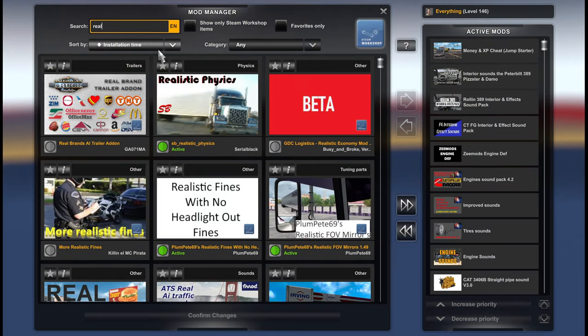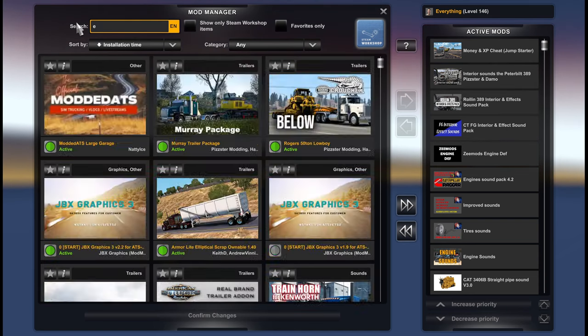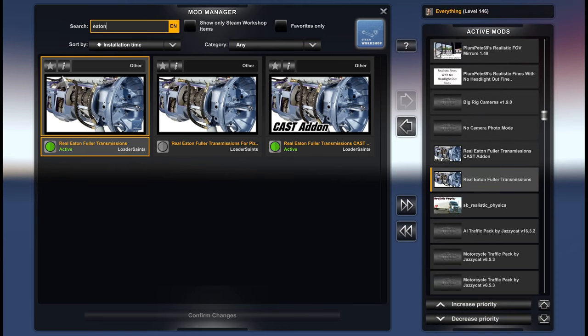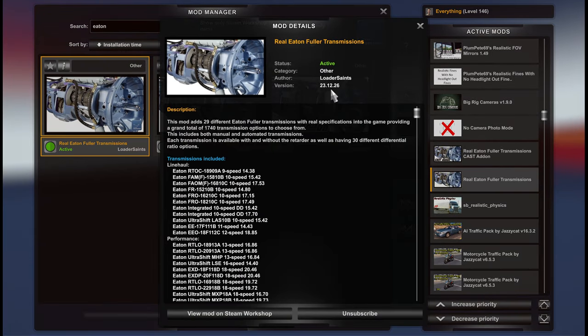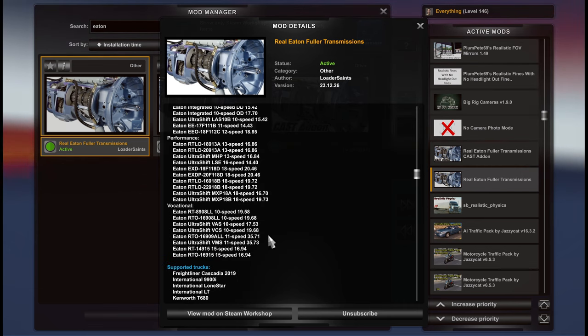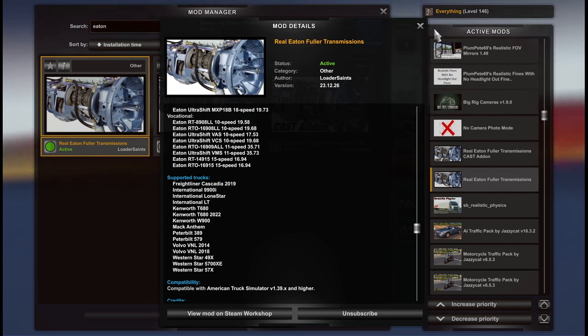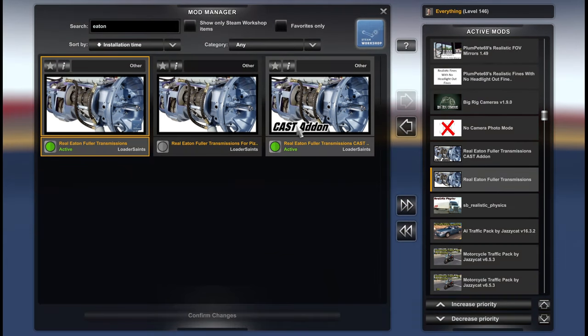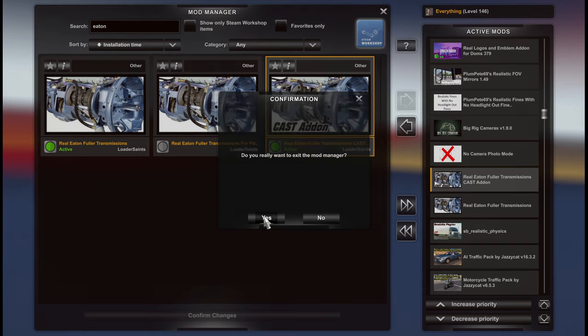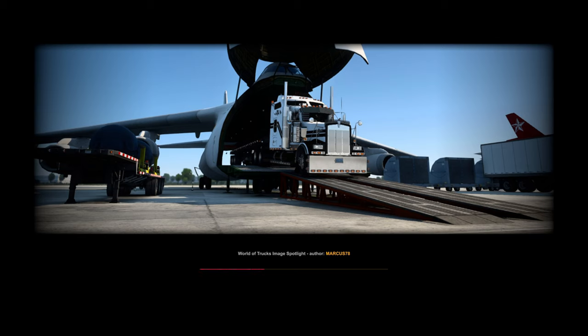You are going to need the Real Eaton Fuller Transmission mod — right there. You're going to need this one from Loader Saints. It is in the Steam Workshop. The little blue box is where to find it. It's got 29 different transmissions, and if we scroll on down you'll notice it does, in fact, have the 15-speed. These are the supported trucks — the in-game ones. I do have a video on how to add more trucks to the transmission mod using the Cast add-on, so if you'd like to use it for your Peterbilt 379/389, your Ruta, your Roland, whichever it may be, you're able to do so. I'll leave a link to that video in the description below.